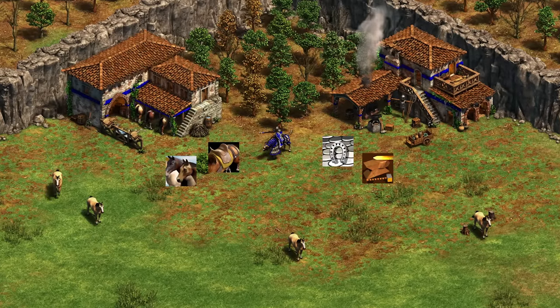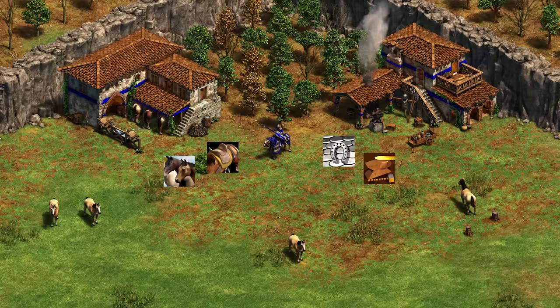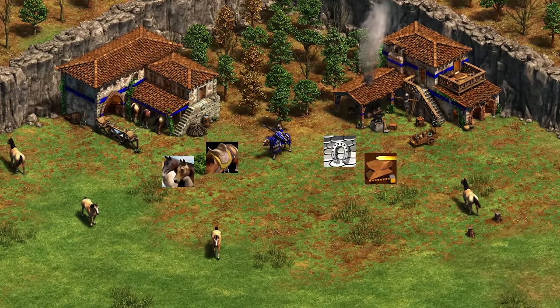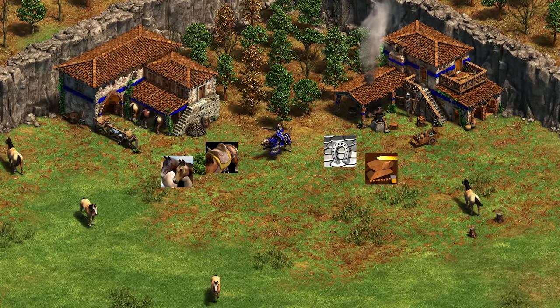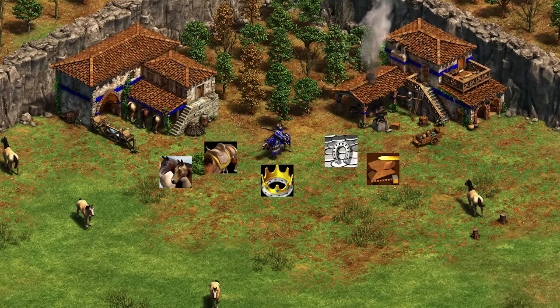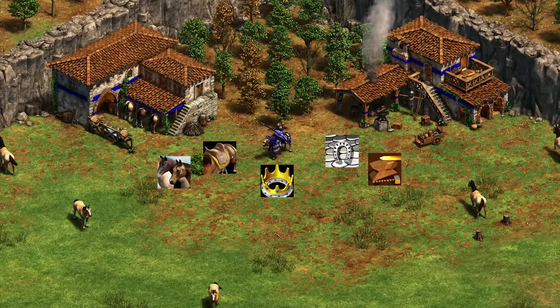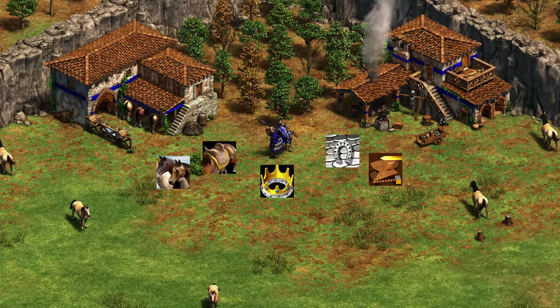Next up, we've got the Georgians. The Monaspa is exactly like a Knight — cavalry armor from the blacksmith, and infantry/cavalry attack from the blacksmith. The unique tech Golden Crown does make Monaspa take less population, so it counts as cavalry for that one as well. They also benefit from Bloodlines and Husbandry from the stable.